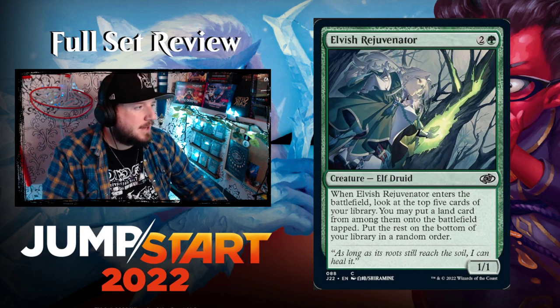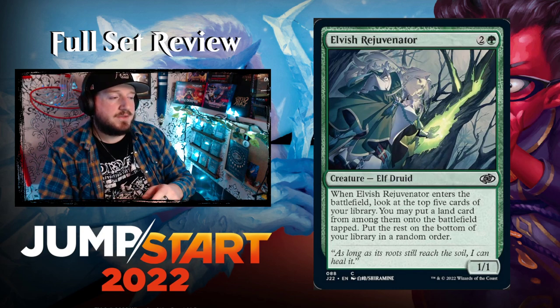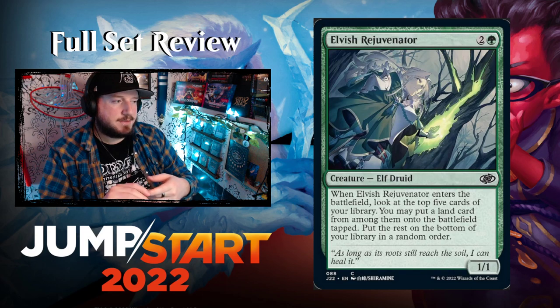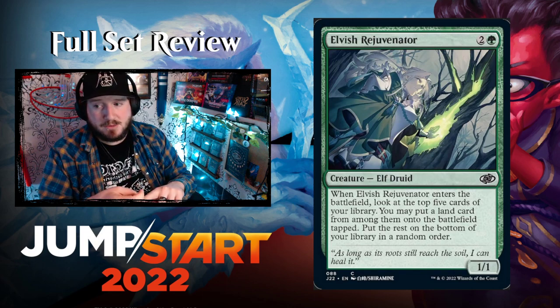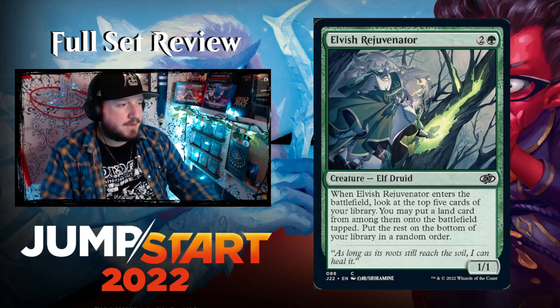Elvish Rejuvenator — a little anime Elf — two and a green for a 1/1 Elf Druid. When it enters, look at the top five cards of your library; you may put a land card from among them onto the battlefield tapped, then put the rest on the bottom in random order. Just a classic green elf ramp spell.